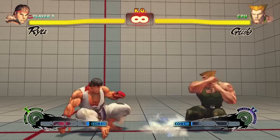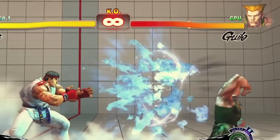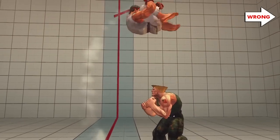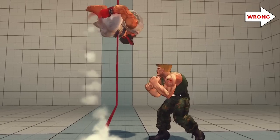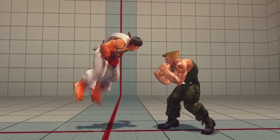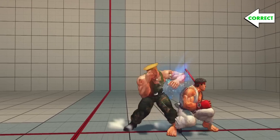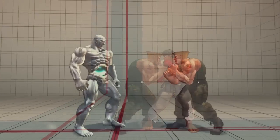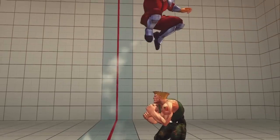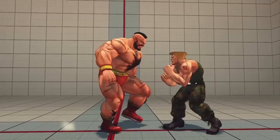Blocking a normal attack deals no damage. Blocking a special attack, however, does deal a small amount of damage. This is known as chip damage. Some jumping attacks have the capability of hitting from behind — this is known as a cross-up. Cross-ups are a bit tricky, because the direction required to block changes as your opponent crosses over you. Jumping angles and cross-up attacks vary from character to character, so you'll want to take some time to familiarize yourself with what each character can do.